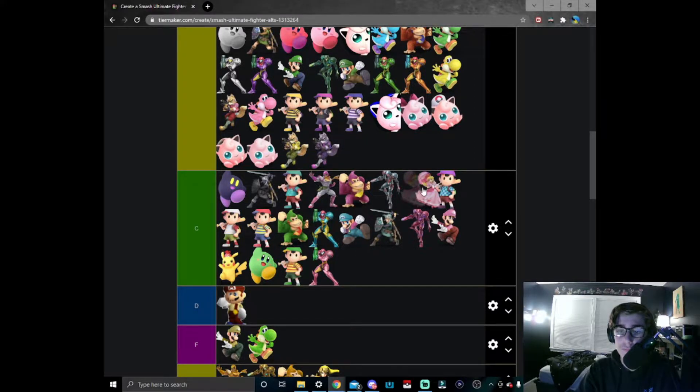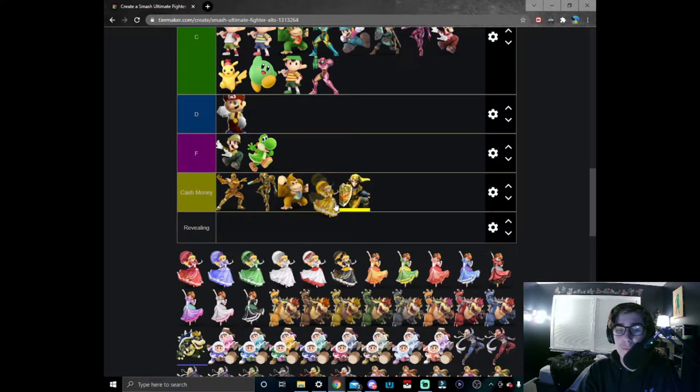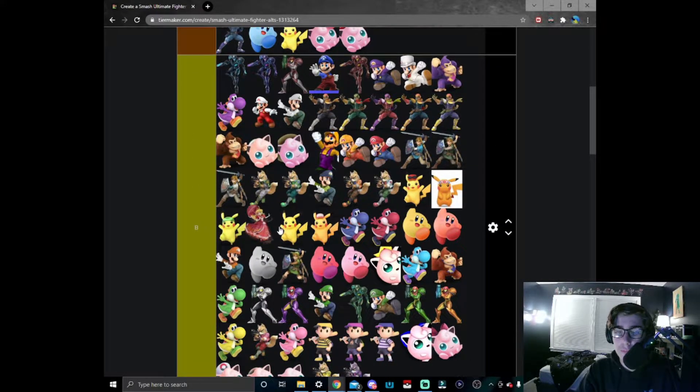I like these a little bit better than Peach. Cash money Peach is pretty simple — it's cash money. I'd probably put it right here since this is more of a yellow. And this is a flashy gold color. Moving on to red Peach — I think red Peach is great, I like it, it works really solid.